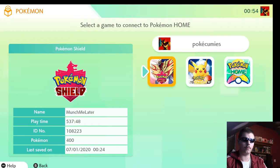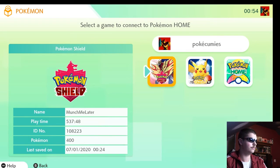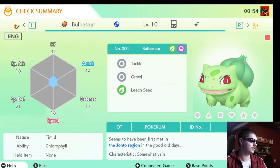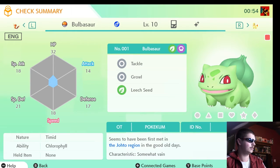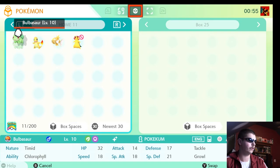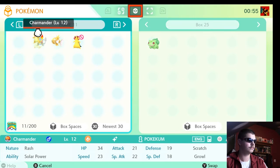Now we have all of our Pokémon transferred up to Pokémon Home. Let's check them out — connect to this game, and here we go. Shiny Bulbasaur! You can see it has the Chlorophyll ability, and right beside its level and its Shiny icon there's a little Game Boy icon, which means it was brought from the Virtual Console games. You can see in its description that it was met in the Johto region. And the same thing for Charmander — Solar Power, Shiny, ready to go. From here it's easy enough to transfer them right into your Pokémon Sword and Shield games.